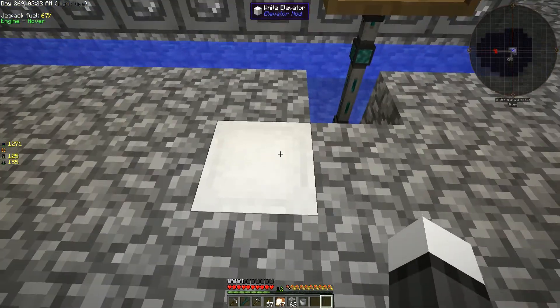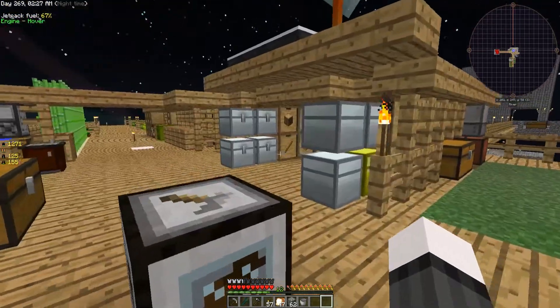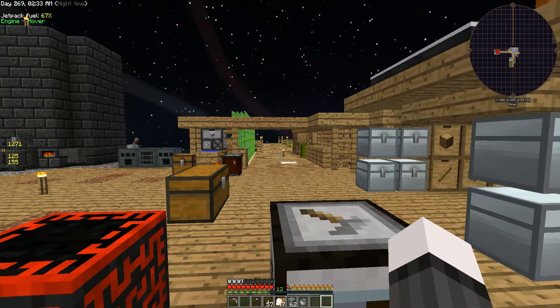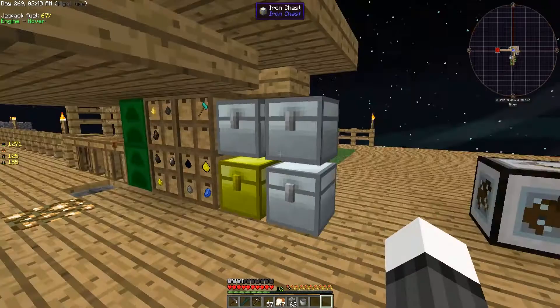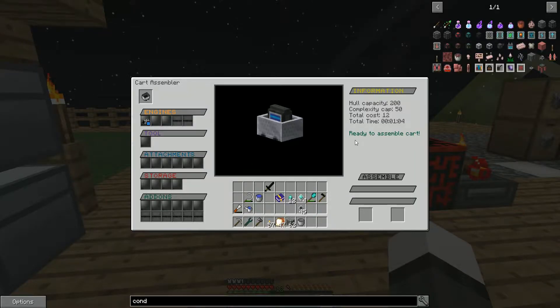But what we're here to do today — a couple of things. Because we have no automated farms, we need a tree farm desperately. We also need to automate our main farms desperately. And we could use some animals. But let's focus on what we really want to do, which is make a badass tree farm, and we're going to be using Steve's Carts like I said a long time ago.